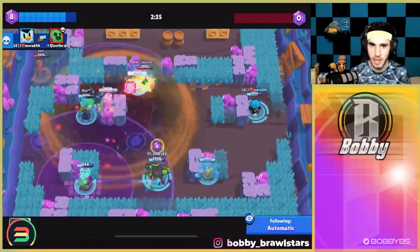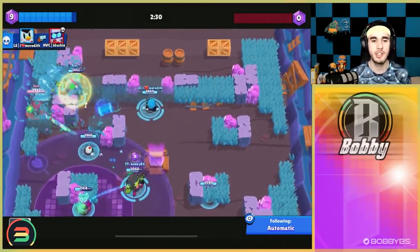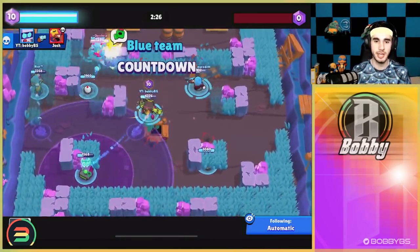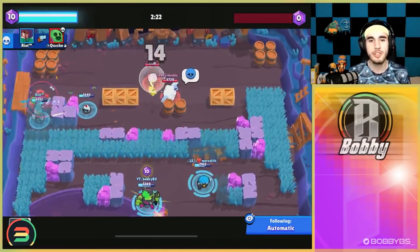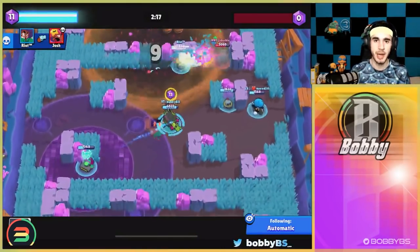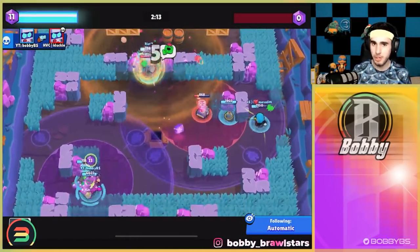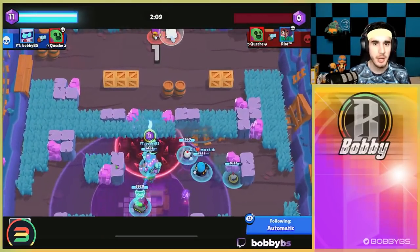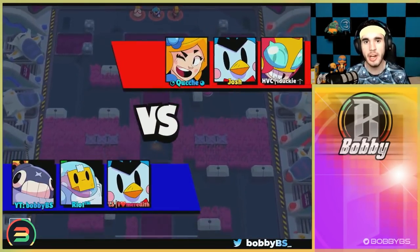As your mid on Hard Rock Mine, you're definitely going to want to run 8-bit — 8-bit is just the most powerful and really strong against literally everything. If you're very high skilled you can go Piper mid, but I wouldn't suggest it over 8-bit. The new Rosa and Mr. P gadgets aren't essential — they just help out — but these are the three brawlers I'd definitely run on Hard Rock Mine.